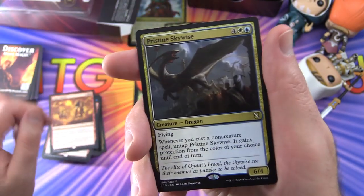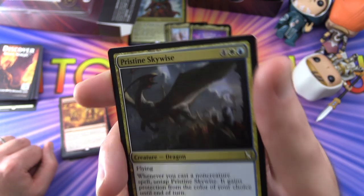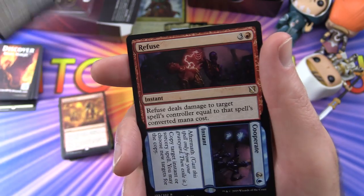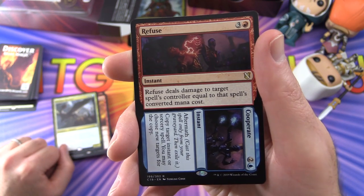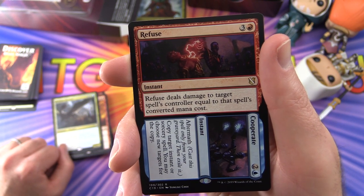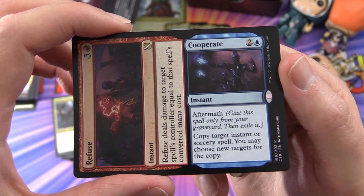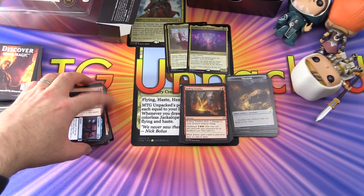Getting close to the end — Pristine Skywise is a Creature Dragon, 6/4 for six with flying. Whenever you cast a non-creature spell, untap Pristine Skywise and it gains protection from the colour of your choice until end of turn. Finally, Refuse and Cooperate: Refuse is an instant for four that deals damage to target spell's controller equal to that spell's converted mana cost. Cooperate has Aftermath — an instant for three that copies target instant or sorcery spell; you may choose new targets for the copy.